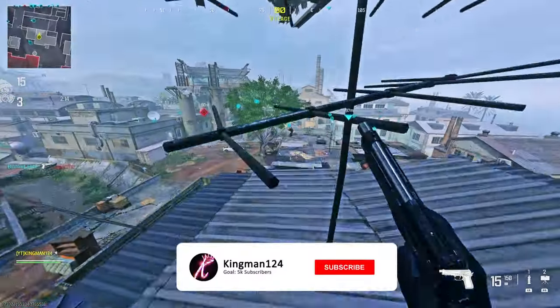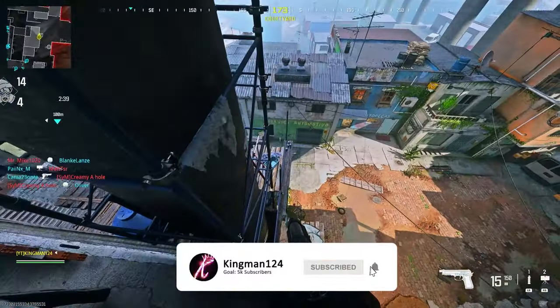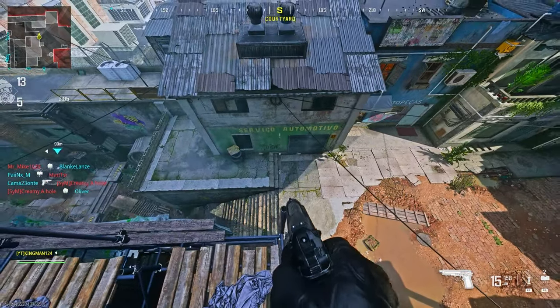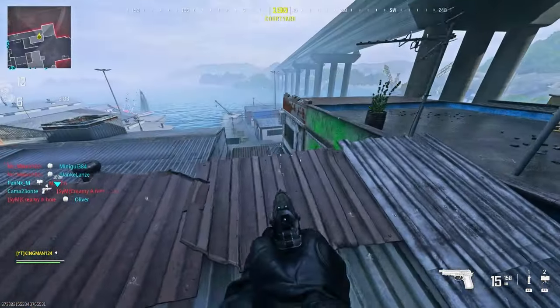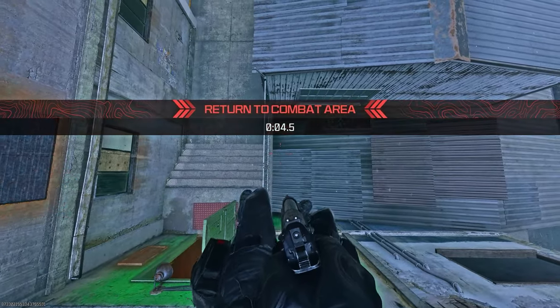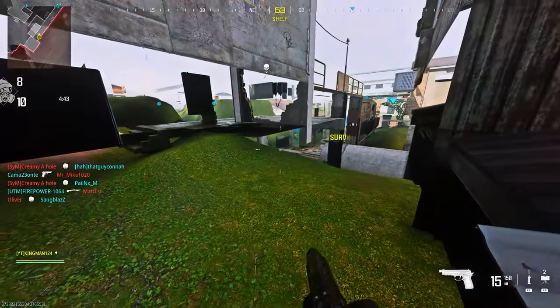But if you want to do the under the map spot, just follow me in the video. What you have to do is drop down here, then carry on walking across the scaffolding and jump on this pole here. You want to jump over to this roof, then go to this building and get on the barrier on the fence. You can then drop down and prone.